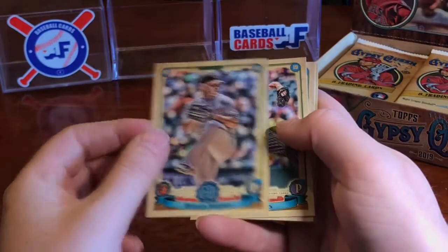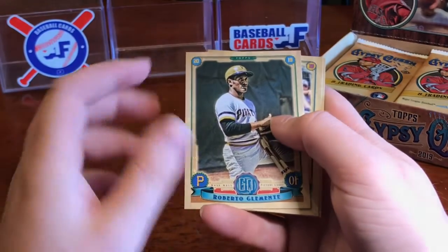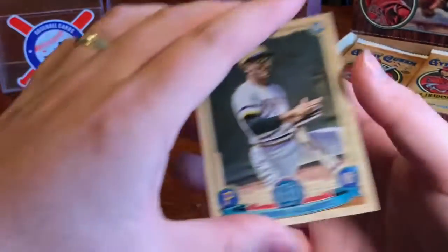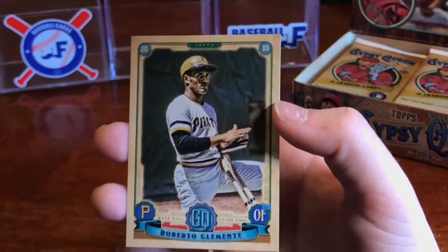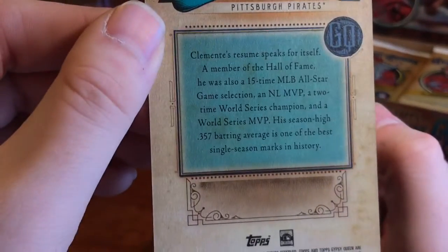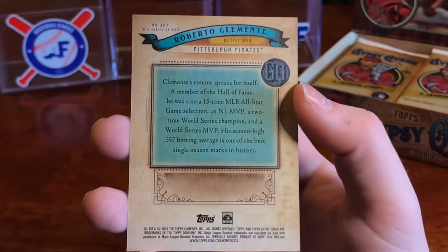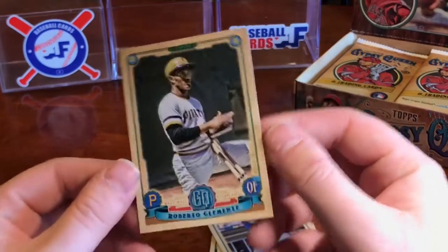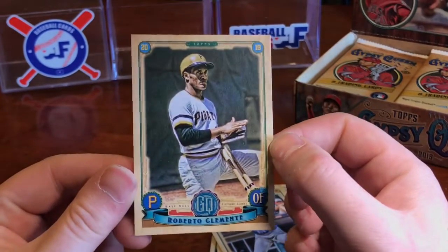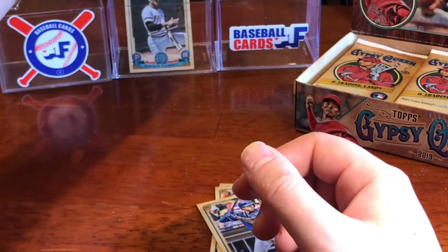We've got Dylan Bundy, we've got Wade Davis, and we've got Roberto Clemente — we've got our high number already. High number short print Roberto Clemente — flip this over and that's going to be number 307, of 320. So there's my short print. Not a bad name to start off for my short print high number collection.